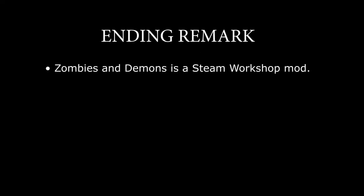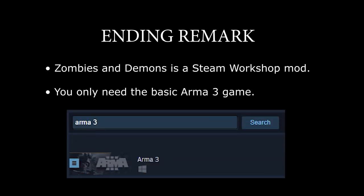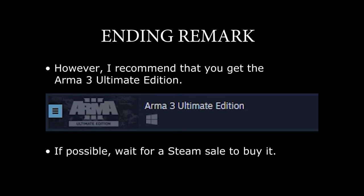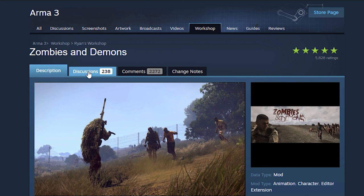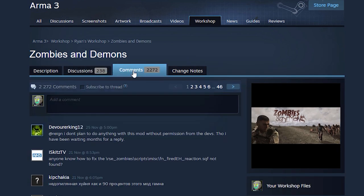In conclusion, the zombie mod is really fun. You only need the basic game, Arma 3. But I recommend that you get the Arma 3 Ultimate Edition. It includes the game and many more armored vehicles, tanks, helicopters and much more. Wait until there's a Steam sale to pay less than 40 euro for that Ultimate Edition. In the Zombies and Demons workshop page, you'll find a discussion forum and a comments section, perfect for tips and tricks and asking questions.